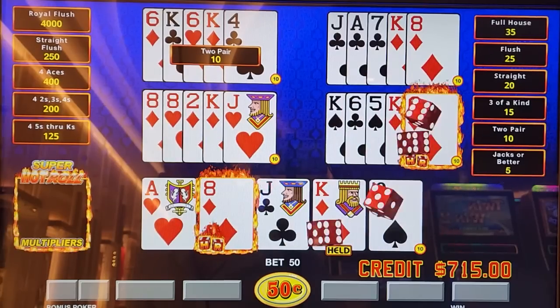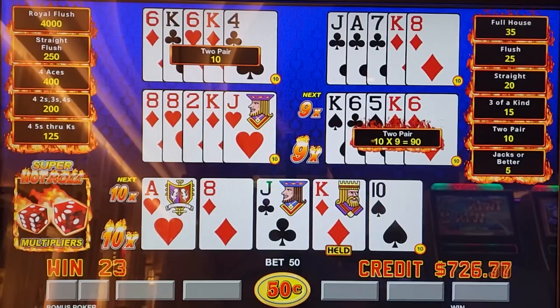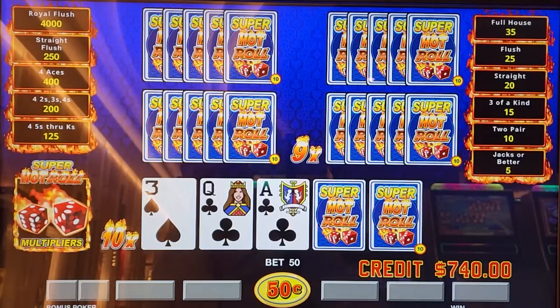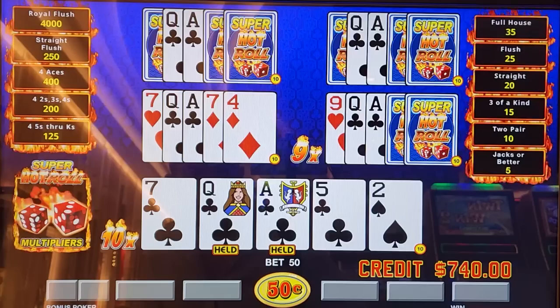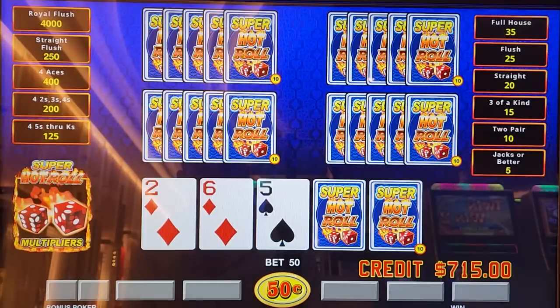We got a winner there. Nine times, I'll take it. Ten times there — we wasted the ten but still dealt something. Nineteen times were the multipliers we wasted.